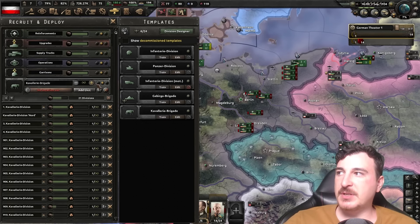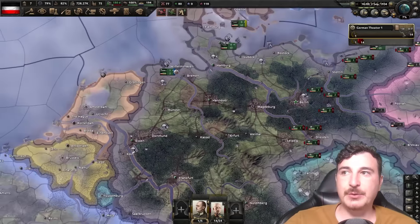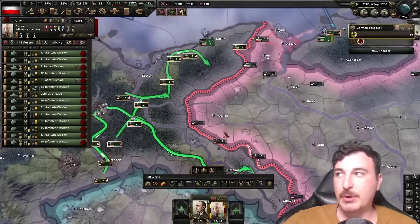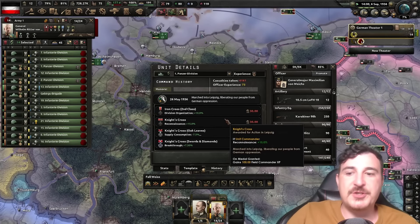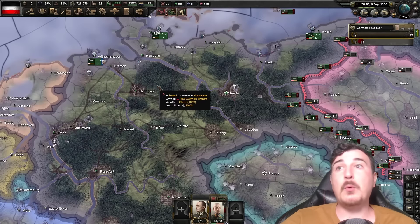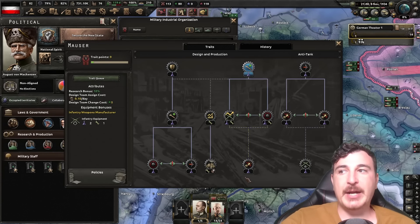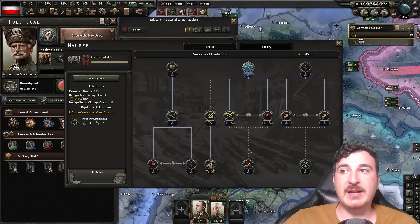We're going to need some more units so we're queuing up some cavalry brigades. We'll change these cavalry brigades to actual infantry divisions after we've spawned them in — but for now we just need any divisions really because we only have 14. Let's set them up by the border with the Poles. We can give quite a few divisions medals, but we don't have enough power projection right now so we'll give these medals later down the line.